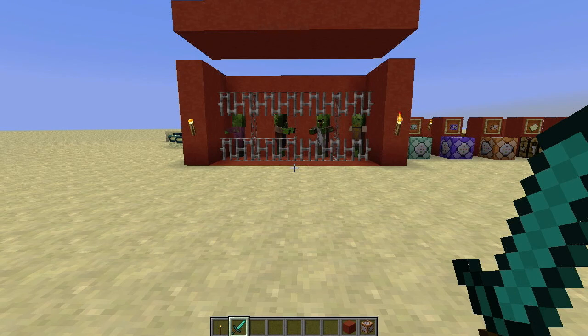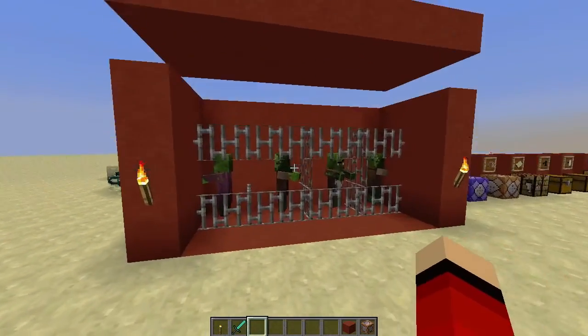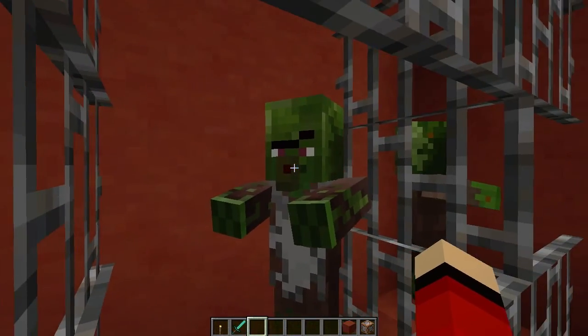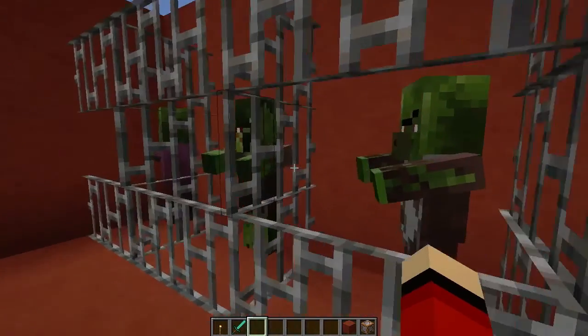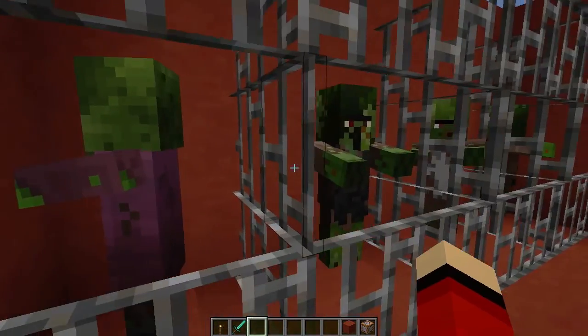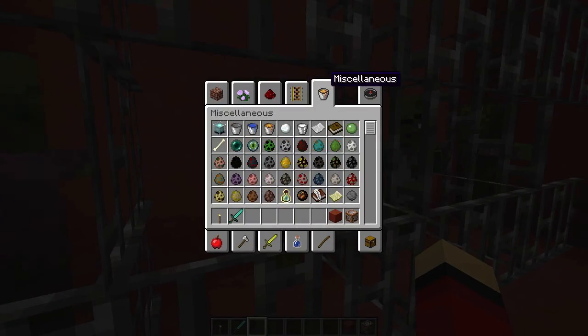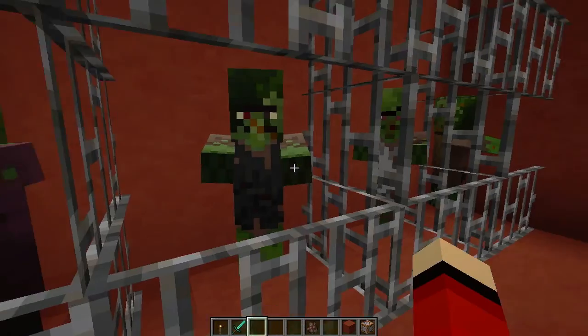Today we have new zombie villagers — they're not as boring as they were before. Now they have new textures, they have costumes, and they have different facial expressions, which is actually pretty cool. The clothes they wear obviously correspond with the villager itself, so each villager has their own zombie now.